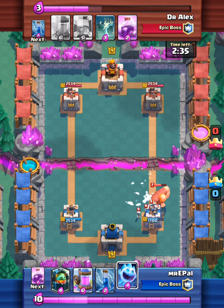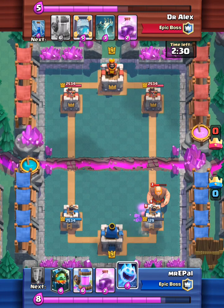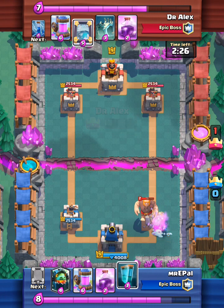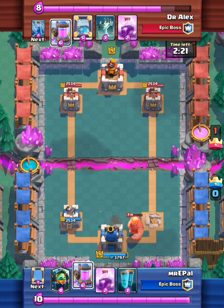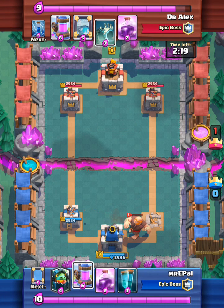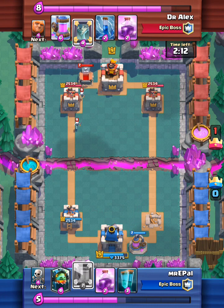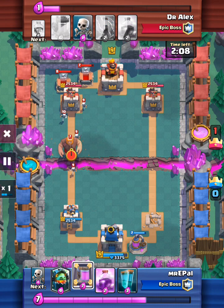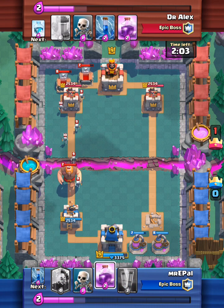Dr. Alex starts off with a giant freeze and skeletons, then follows up with a pool zap. I wasn't really looking — it's kind of a shame, I couldn't really put anything. So I just placed my pump, then I put another pump. The goal is to take out both towers.